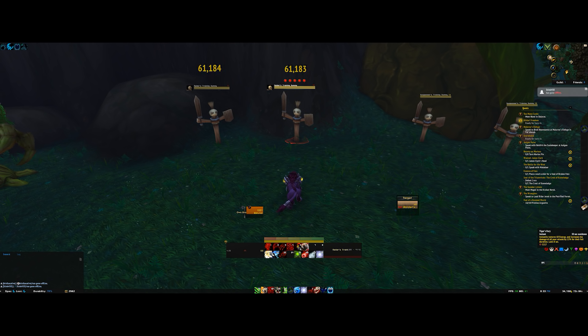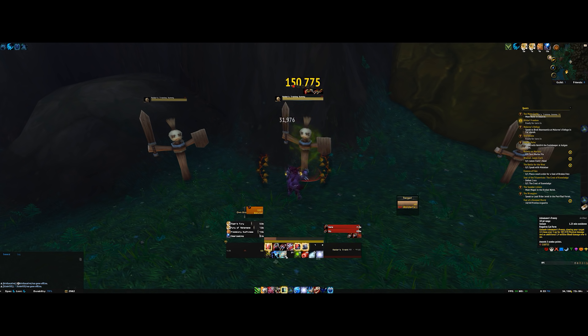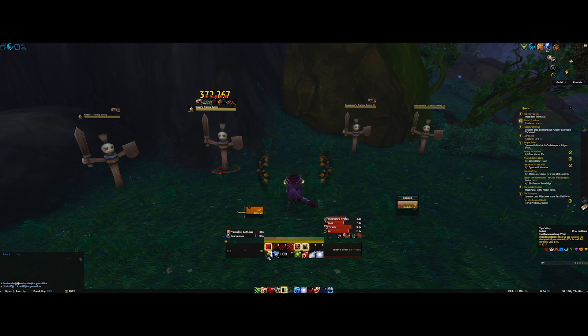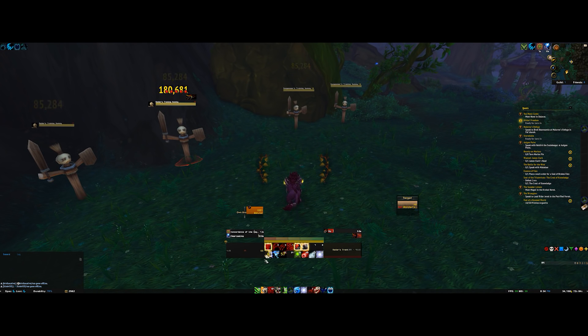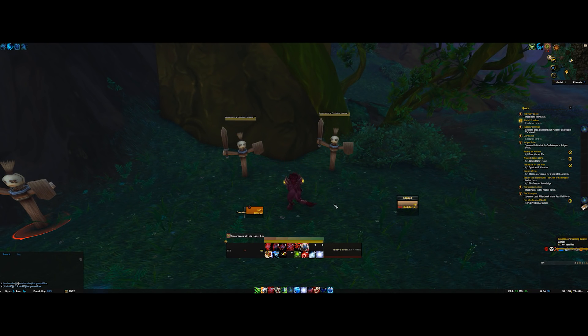We also need to talk about Tiger's Fury. Even without Blood Talons you still get a DPS snapshotting-style gameplay element. It's a 30 second cooldown, gives you 60 energy, and increases the damage of all attacks by 15% for their full duration — great for all your dots. So you run in, Tiger's Fury, apply Rip, Rake, and Ashamane's Frenzy — your artifact weapon — all buffed up. If adds spawn you Tiger's Fury and go absolutely ham with Brutal Slash for a crazy amount of damage.